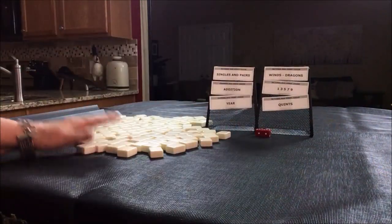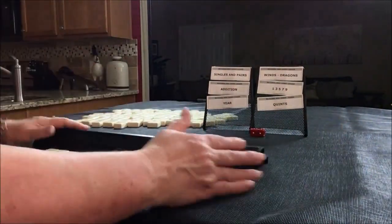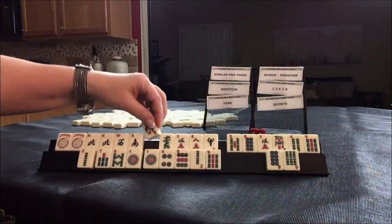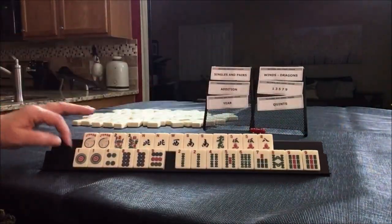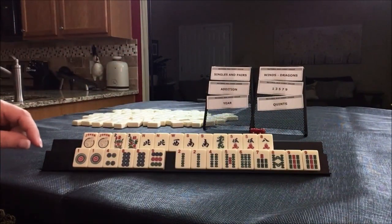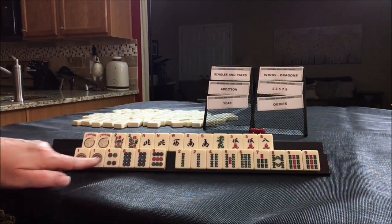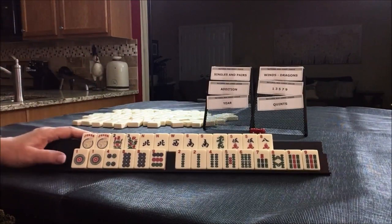I'll get 28 tiles. Let's first look at addition because we've got two flowers. We have a 1, an 8, 4, 1 — that's 1, 2, 3, 4, 5, 6. That's terrible. I would not do that — six tiles needed. I would not do that.